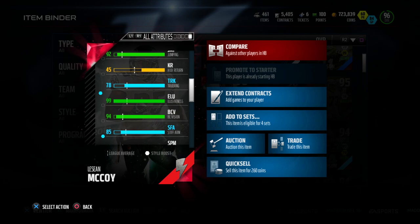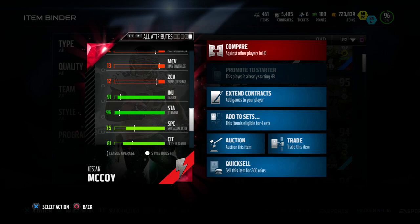Let's check out the attributes. Some attributes that stand out to me: this guy has 99 juke, 95 spin, 99 elusive, 99 agility, along with 97 acceleration.